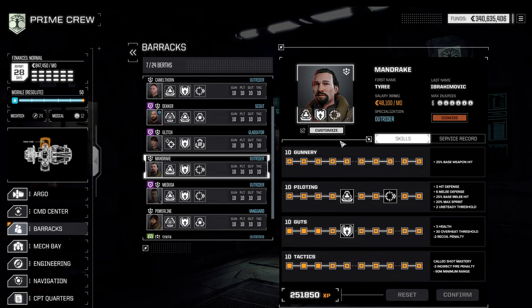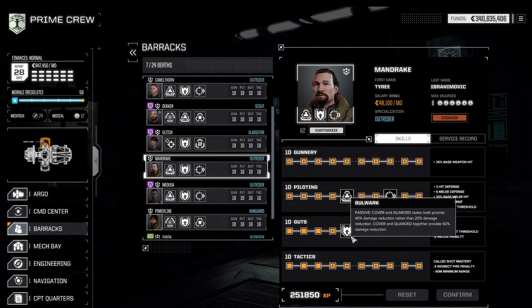My favorite tier 1 ability by far is Bulwark. I tend to have it on almost every single build because Battletech lends itself strongly to attrition-based gameplay. That extra 20% makes a noticeable difference, especially once you exceed 50% total reduction. At 60% damage reduction, missiles dealing 4 points of damage get rounded down to 1 point of damage. Put that into context: an LRM-20 that would normally deal around 80 points of damage would only deal 20 — so Bulwark is actually even better than its description suggests.